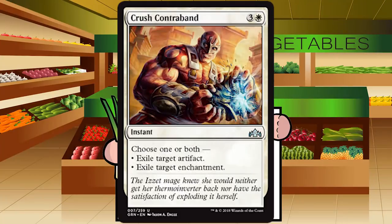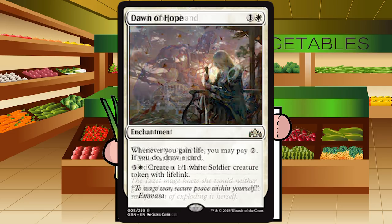Crush Contraband is three and a white for an instant at uncommon: choose one or both — exile target artifact and/or exile target enchantment. In recent sets we've seen naturalize effects be main-deckable, but I don't know if that'll be true here. There aren't many artifacts — mostly just lockets — and the good enchantments are rare, so I don't think you're always going to need this. Lean towards it not being main-deckable. Grade: D plus — good sideboard card when you need it.